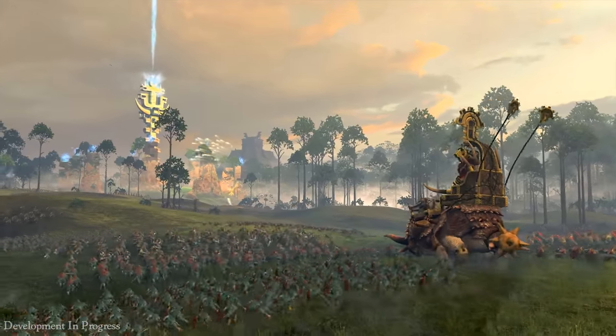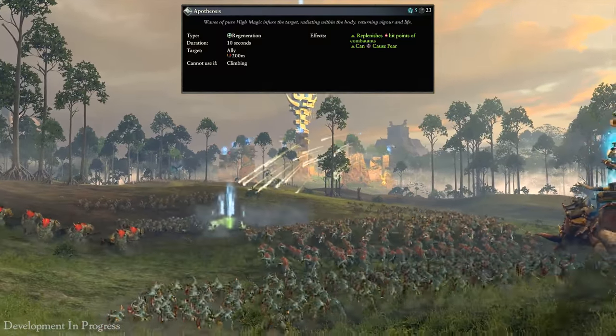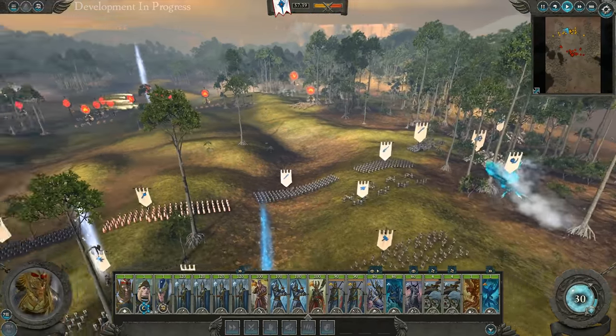Mazdamundi is an insanely powerful magic user — at the first sign of damage he has cast Apotheosis, regenerating the hit points of his nearby units that are being attacked. A pretty clever move, as long as the individuals don't die he can just keep healing them.